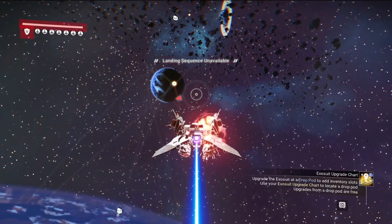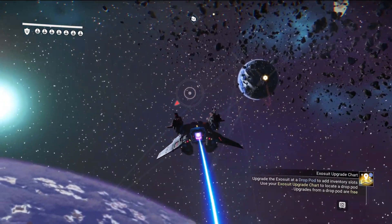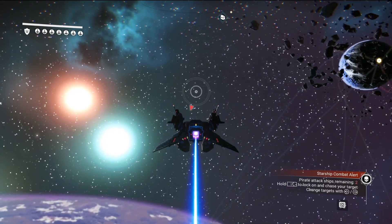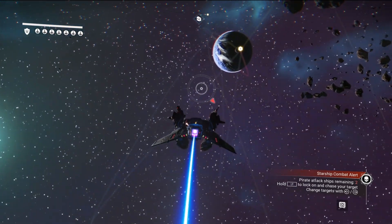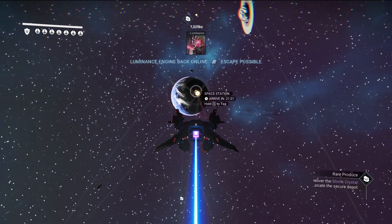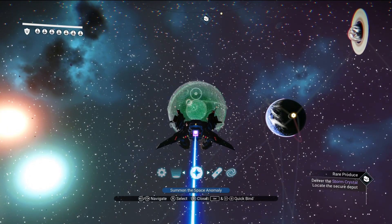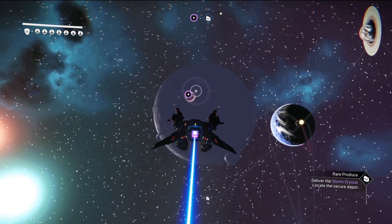Getting blasted — is that a space station? Alright, engine back online, escape possible. Let's see if we can get to the anomaly and go over here and get our quicksilver, see what that brings us up to.